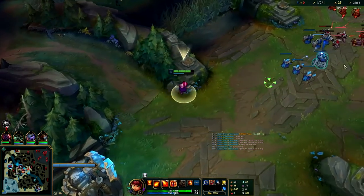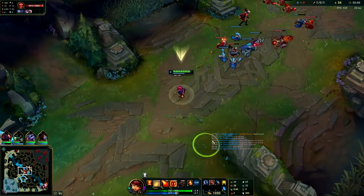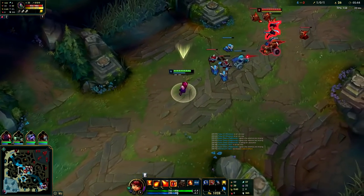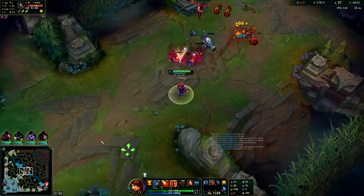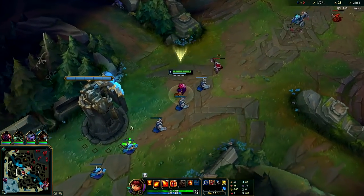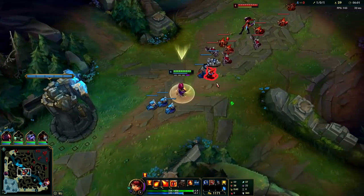Looks like her wave's shoving into me and she has more minions, so I can just chill and hit her with max range autos. My autos have so much range that she can't really Q me if I auto her. She has Doran's Shield — super safe start. I want that cannon minion. Always feel free to last hit with your Q guys — it completely refunds the mana and it half refunds the cooldown as well, which is huge.